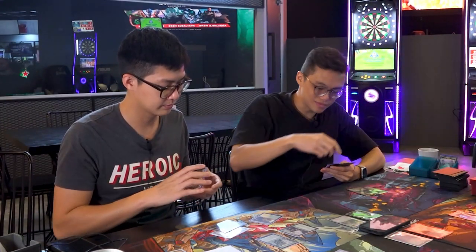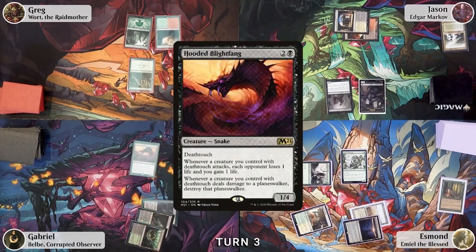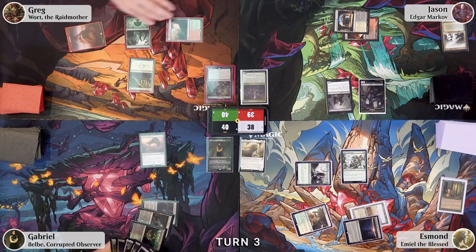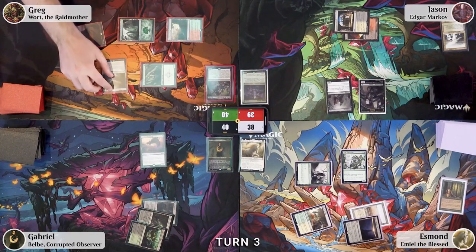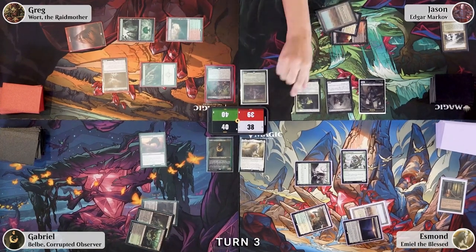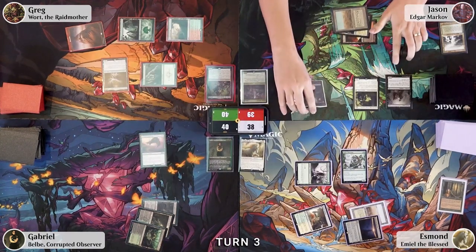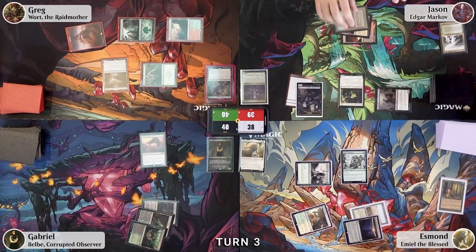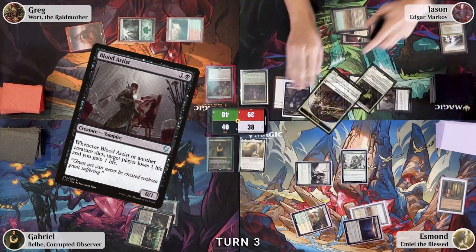Greg plays a Mountain, then uses Arbor Elf to untap a Forest for mana, and casts Arasta of the Endless Web. Esmond plays a Scrubland, taps for three, plays Maverine Fain — triggering Edgar Markov's eminence — and moves to combat, swinging Blood Artist. Maverine Fain's ability triggers, generating a white lifelink vampire token. The block succeeds and Esmond passes.